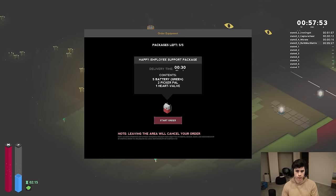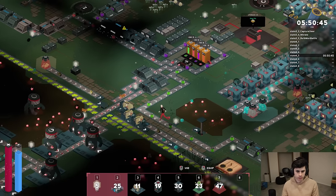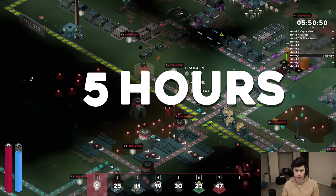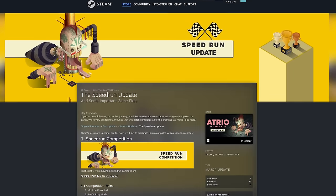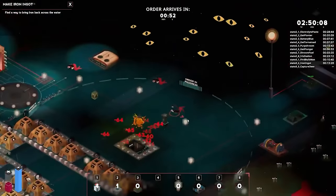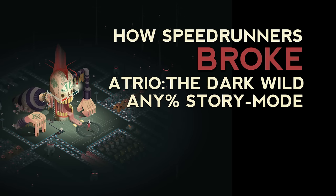Beating the game in a short amount of time is a serious achievement. I, as the developer of the game, knowing every little nuance and detail, could only beat the game in 5 hours. Which is why, when I ran our first speedrun competition, I was blown away at the way these runners took the speedrun to unimaginable levels. This is how speedrunners broke Atrio of the Dark Wild's Any% Story Mode.